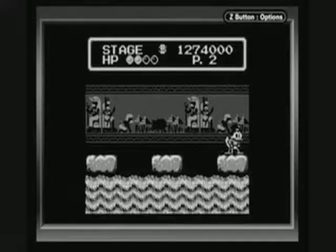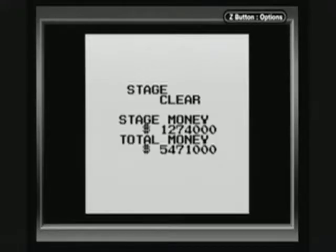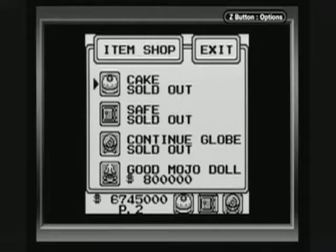I thought that boss was extremely easy compared to the NES version. In the NES version, it was timed so that those beams of light thrown at you would be thrown right when you were at the bottom of your pogo jump. But because the screen is smaller for the Game Boy version, the timing is off, so you can easily pogo jump without fear of getting hurt.